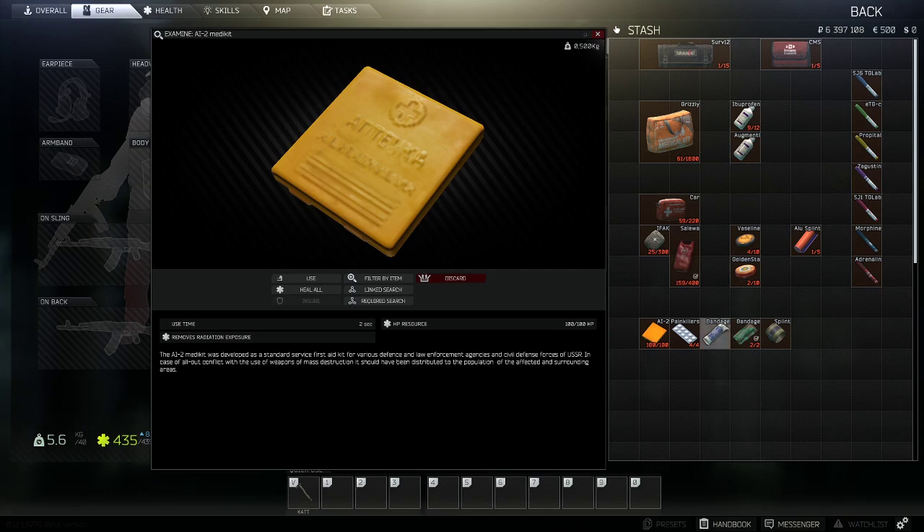For example, this bandage here does not have any numbers on the bottom right-hand side, which means it is a one-time use. But these have four out of four, meaning it has four uses out of a maximum of four. And this has 25 out of 300, meaning it only has 25 capacity left out of the maximum 300 it starts with. Keep that in mind when purchasing, selling, or bringing any items in or out of raids.